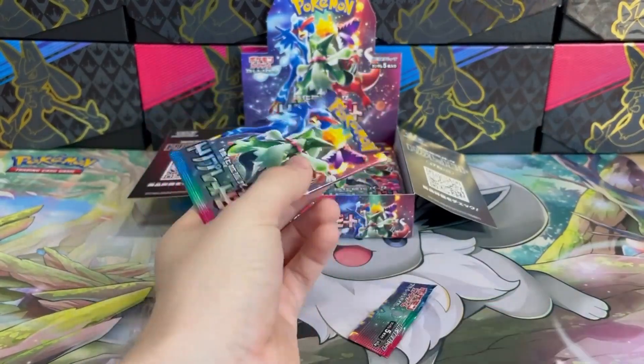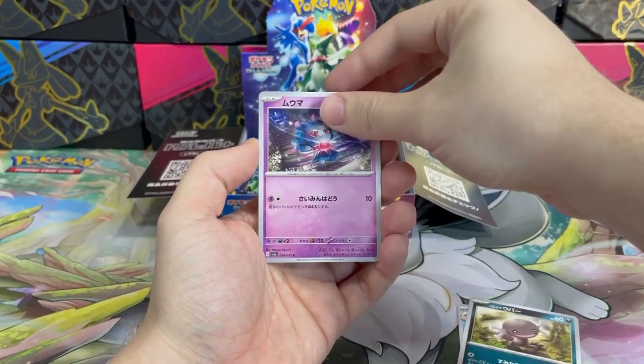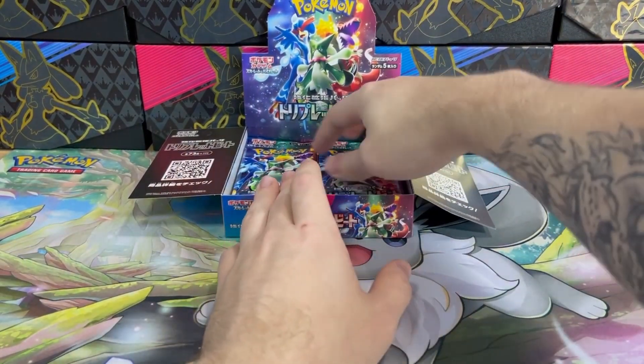I'd love to pull one more AR starter, like Fuecoco going grocery shopping or Croconaw almost doing the same — those are beautiful. I guess everyone is chasing them. But this time it's Pyroar holo. Alright, let's move on to the next pack.